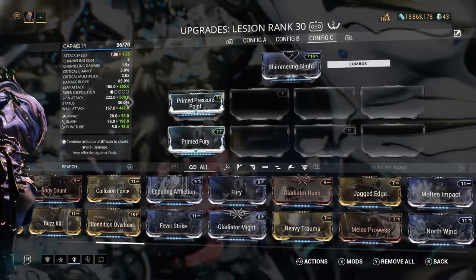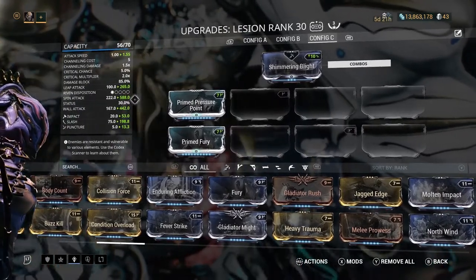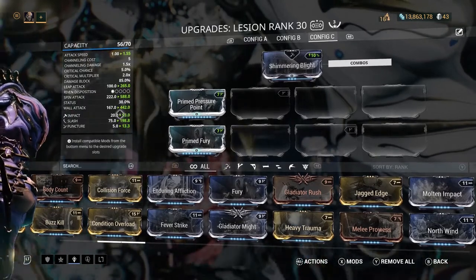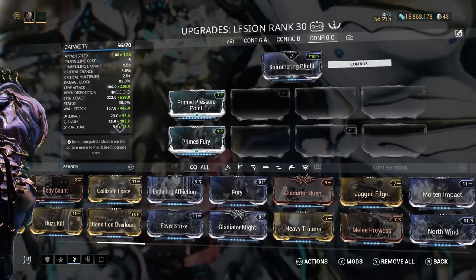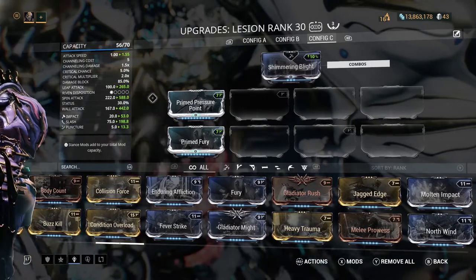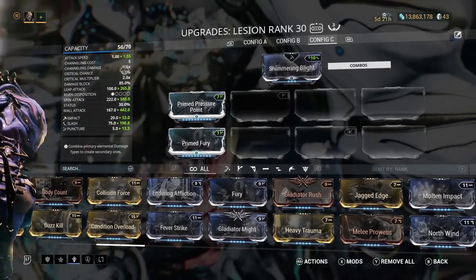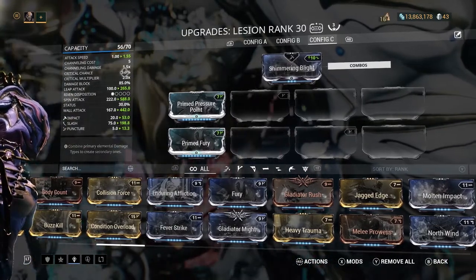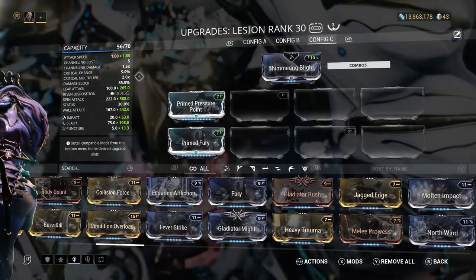A status weapon is any weapon that has a higher status chance than it has a crit chance. Anything above about 10 to 15 percent you can work with, and if it's any higher than 15 percent I would consider it good. This weapon has a 30% status chance right off the bat — that is amazingly good, top notch. You'll notice its crit chance is 5%, which is what I would consider very bad, so taking those stats into consideration, this is a status weapon.